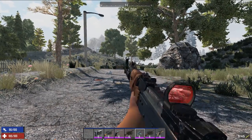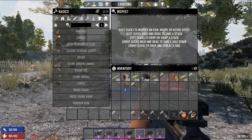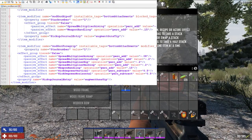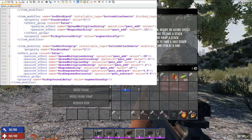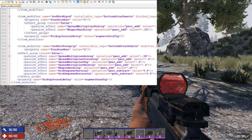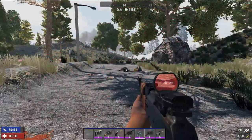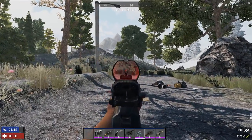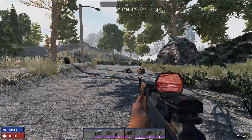With the foregrip equipped, damage and weapon handling both go up. Looking at the XML, essentially everything improves — spread while aiming, crouching, and hip firing are all better, plus reduced kick in both directions. I think the foregrip is probably one of the better mods overall. Combined with full auto or the rod and spring, it helps keep the weapon manageable.